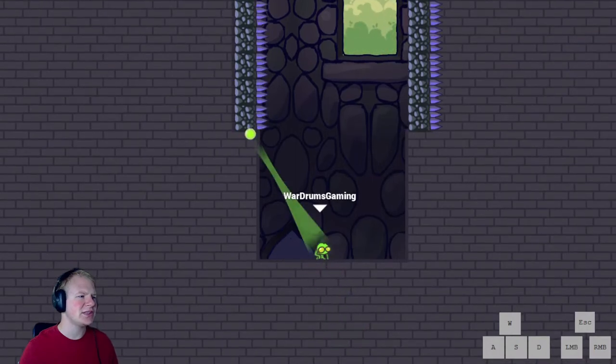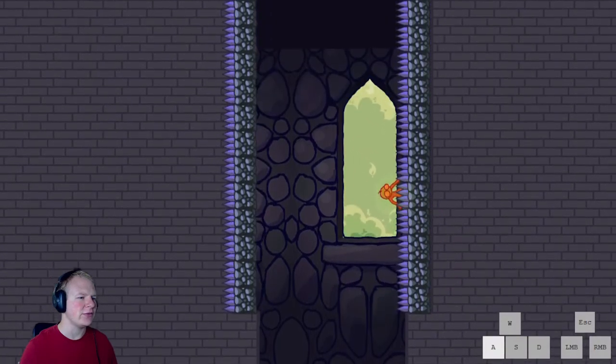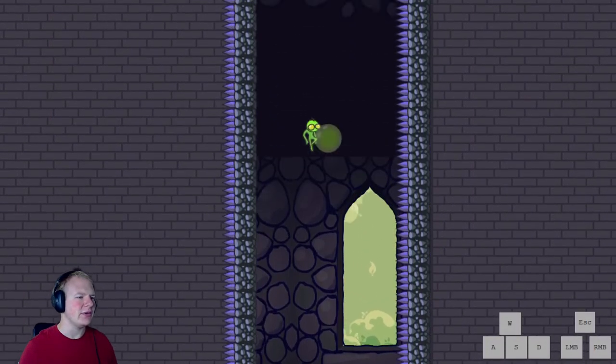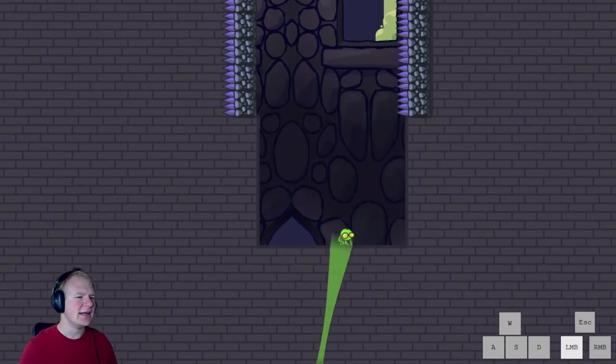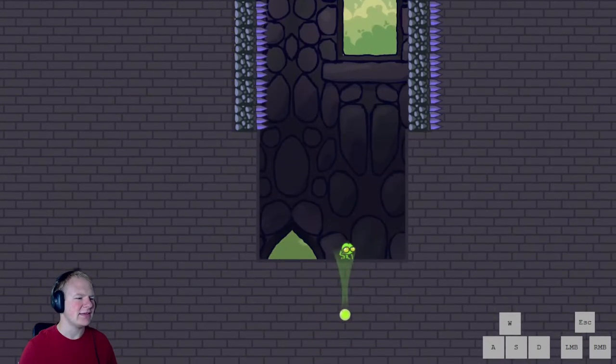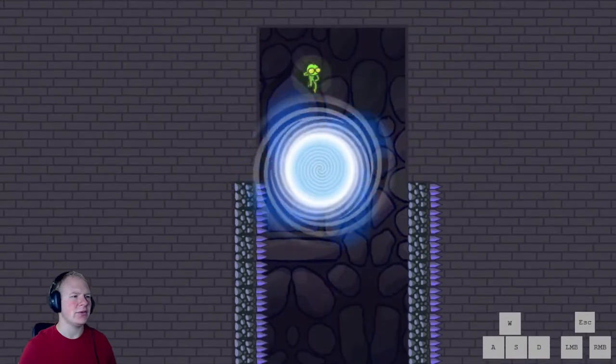For this one you can just ignore the spikes. I don't know why the developers thought you needed to do something like — I don't even know how to do the most likely intended way. Don't do that. Just shoot straight up and into the portal like that.